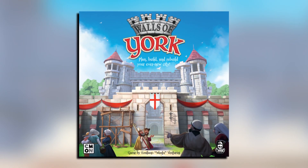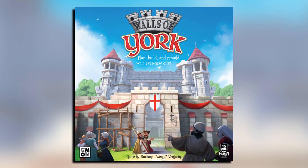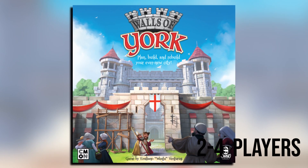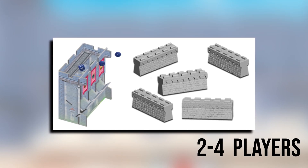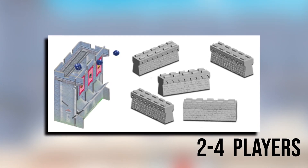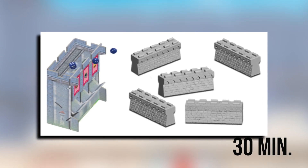The city of York is being built. Many buildings have already been built, but without a protective outer wall to defend against the Viking raids, the city is bound for failure. The king has called together his best architects to design defensive walls for the city, but only one design will be used. That architect will be hailed as the greatest architect in all the land.